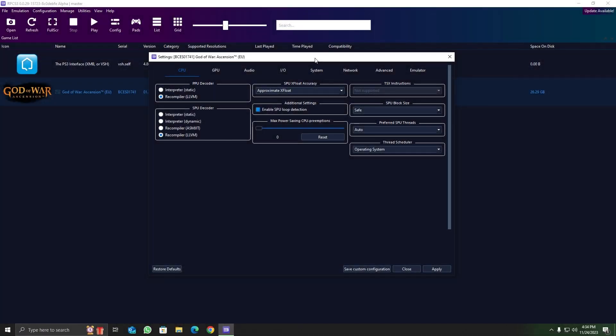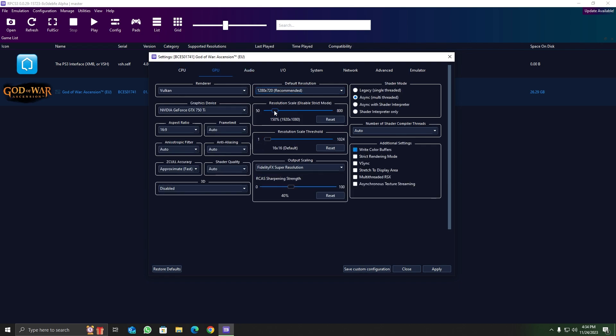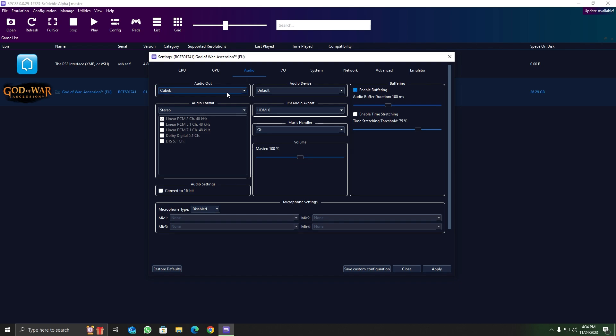Moving on to the settings: on the CPU tab, not much changed. On the GPU tab, 1080p resolution — not going higher — 16 by 16 resolution scaling threshold, FSR upscaling enabled at 40 percent, ZCull accuracy set to fast, and right color buffers also enabled. On audio settings, Cubeb as the output and buffering set to 100 ms.